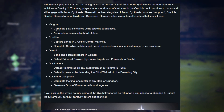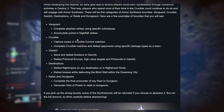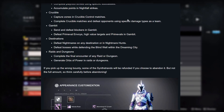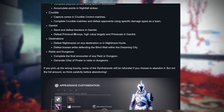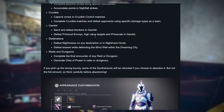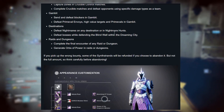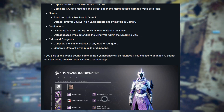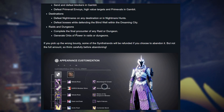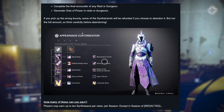For Vanguard, the bounty could be to do playlist strikes using a specific subclass and accumulate points in Nightfalls. For Crucible, it's capturing zones in Control and completing matches defeating opponents using a specific damage type. For Gambit, it's sending and defeating blockers and defeating primeval envoys and high value targets. For destinations, it's defeating nightmares or nightmare hunts and defeating bosses in the Blind Well. For raids and dungeons, it's completing the final encounter of any raid or dungeon and generating orbs of power.